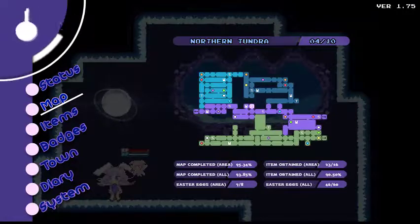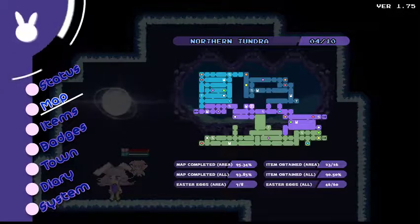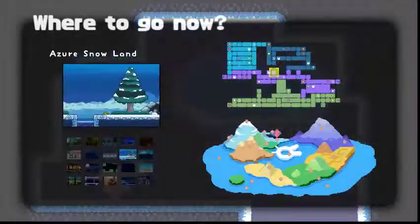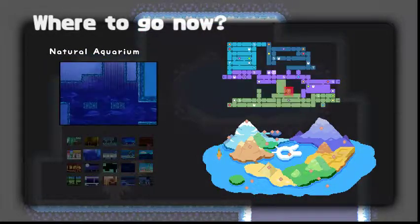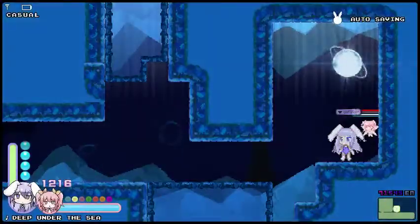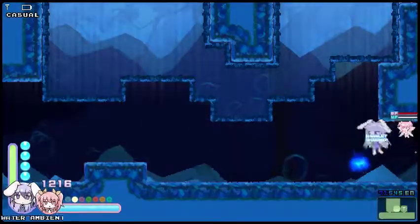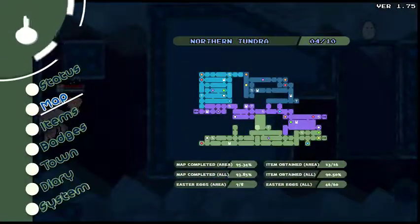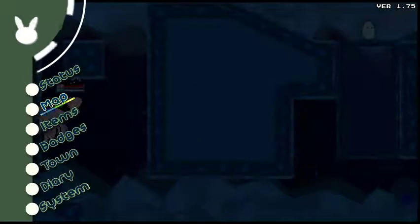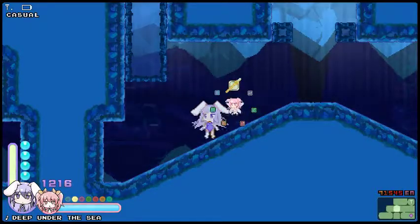I'm taking a moment to check out everything. In the purple region I have pretty much everything, though there are quite a few items underwater that I'm missing. We head down there first. There's quite a few items I missed, so let's not waste any time. Getting my bearings straight — I think I'm going the wrong way. Sorry for the constant pausing; I'm trying to figure out what I should be using.